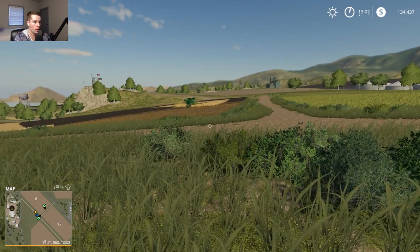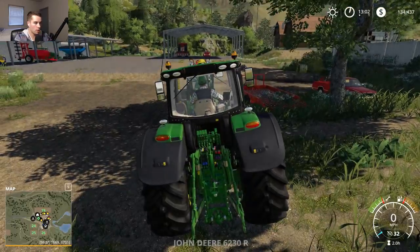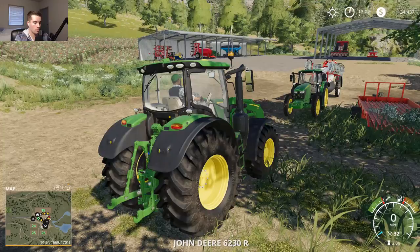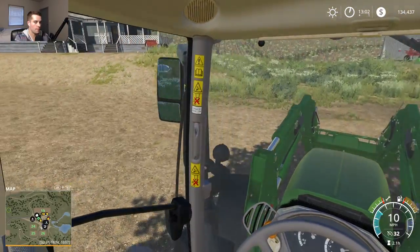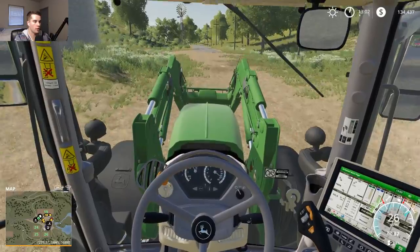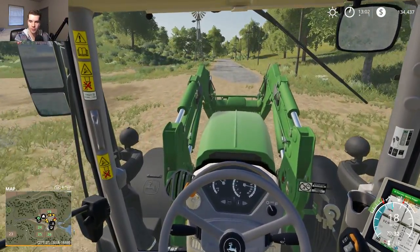I think what I'm going to do is go grab the 6R and start bailing. Owen, you tell me when you're ready and I'll tab back to unload you. The 6R should be fine — we need a bale spike though. I'm going to buy some front loaders and bale spikes. I should get the John Deere color on stuff — things should be working good.